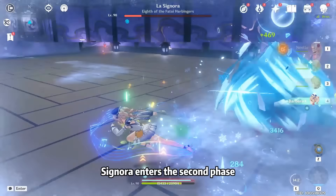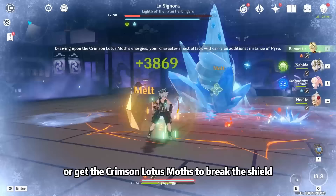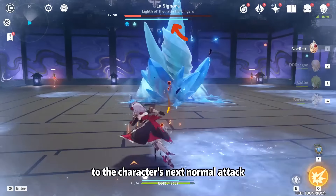Signora enters the second phase once her health drops to a certain point — the Ice Cave phase. Now we need Pyro damage or we can collect the Crimson Lotus Moths. To break her shield, gathering the moths adds a Pyro damage bonus to the character's next normal attack.